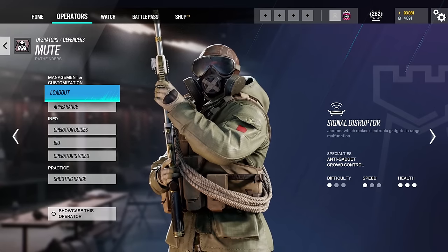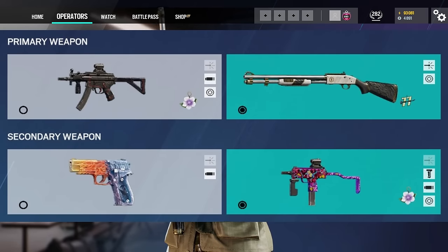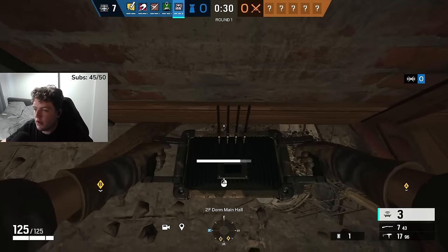Next up we have Mute, and he has a very similar loadout to Smoke, having the same primary shotgun and the same secondary SMG. Although Mute also has a primary SMG to choose from, you should be running the shotgun and secondary SMG combo for the same reasons as Smoke. However, unlike Smoke, Mute is a 3 armor and a 1 speed, meaning he can take more damage but he's a bit slower.